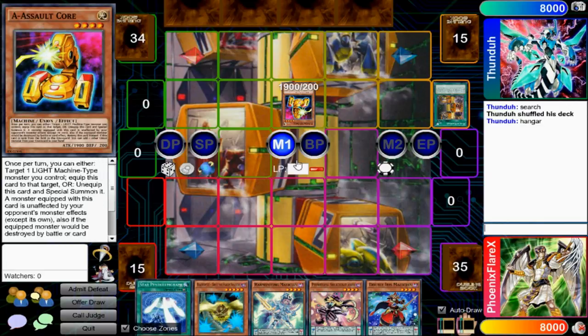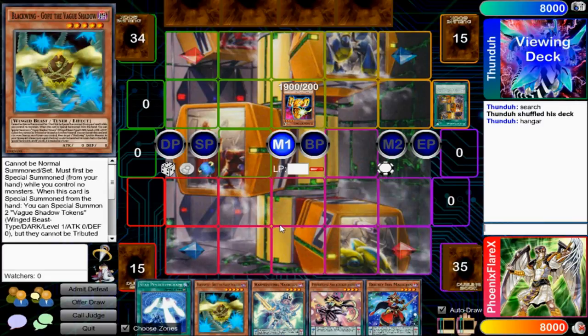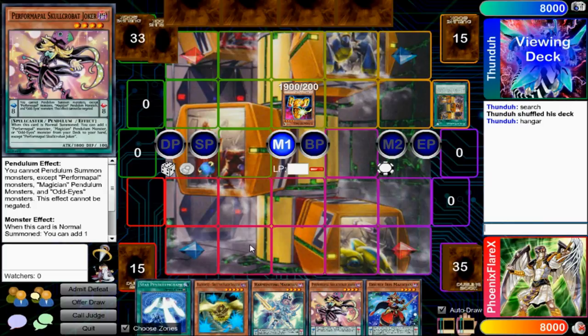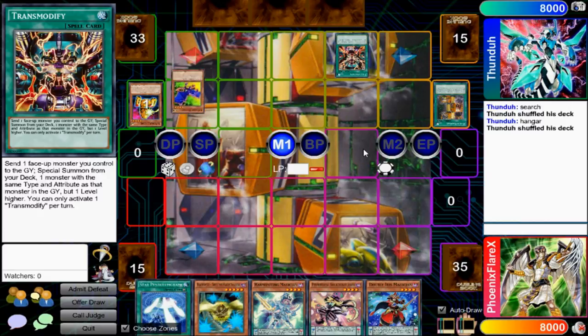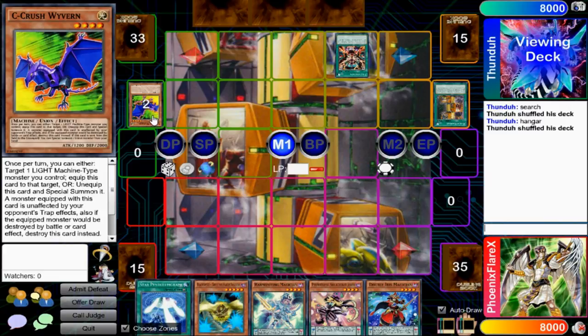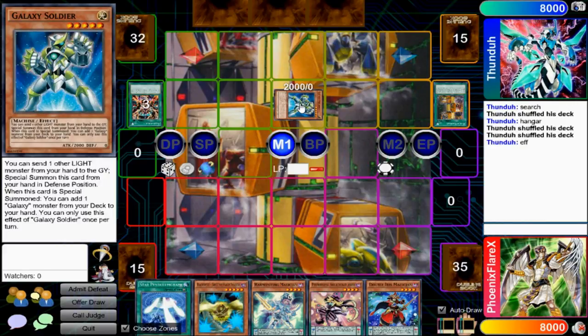He's activated Union Hanger and he's just Normal Summoning A. I'm playing Pendulum Magicians, as you can see. He's doing the Transmodify build to make Cyber Dragon Infinity and ABC Dragon Buster - that's going to be a little bit of a problem. I'm really curious as to why he didn't put B on the A, because then it would search C, and then this would search Galaxy Soldier, which would then let him discard the C for Galaxy Soldier number two. He might have sequenced it wrong, or he might have a B in his hand.